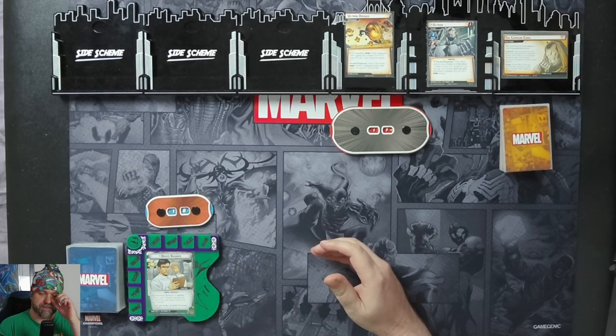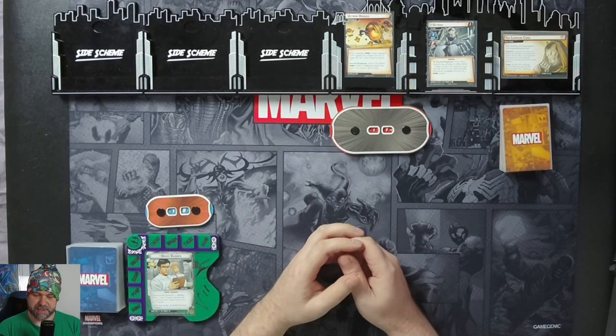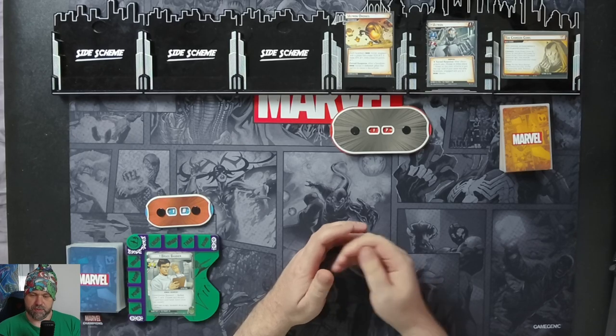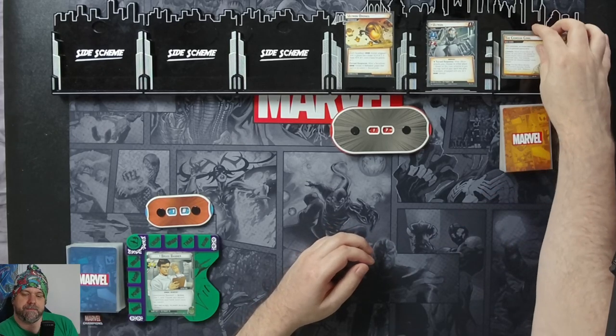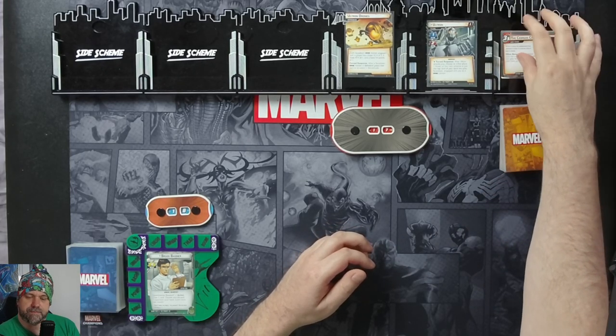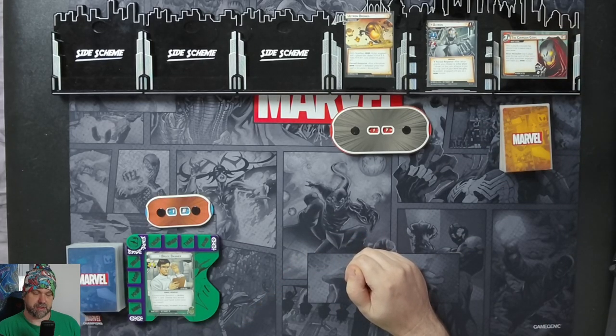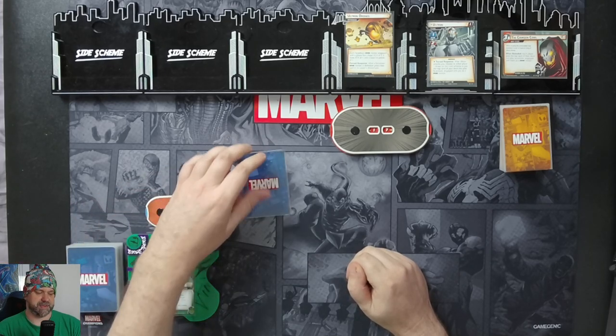So, the setup: we need to put the Ultron Drones environment into play, which we've done, which will give all Drone Minions a scheme of 1, attack of 1, base hit point of 1, and we'll advance to Stage 1B. When revealed, each player puts the top card of their deck into play engaged with them as a Drone Minion.